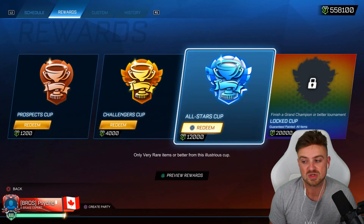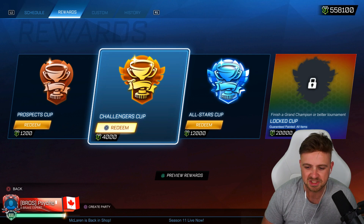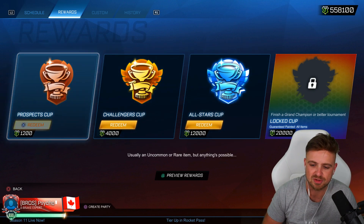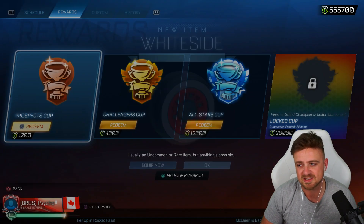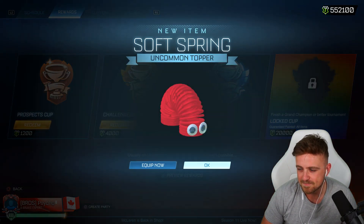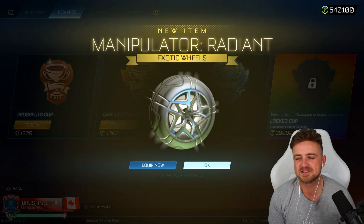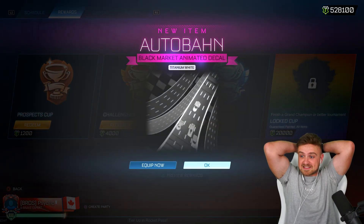There's a bunch of stuff here we could get. We're going to go to Tournaments, Rewards. We've got All-Star Cups only. We can open 46 All-Star Cups, a Challenger Cup, and a Prospect Cup. But alternatively we could just open five Prospect Cups and 46 All-Star Cups, so I think we'll do that. Five Prospect Cups: Whiteside Forest Green, Whiteside Irregular, Hazardous Regular, Catharsis, and Soft Spring. Now we have enough for the 46 All-Star Cups. Number one - Manipulator Agent. Perfect start because we are just going for Black Markets.